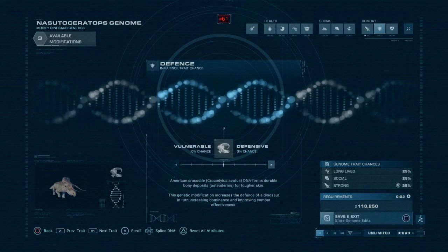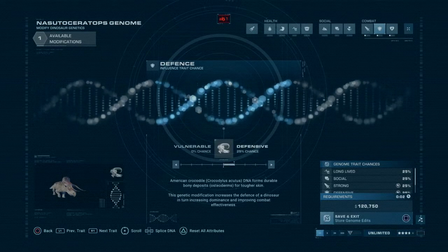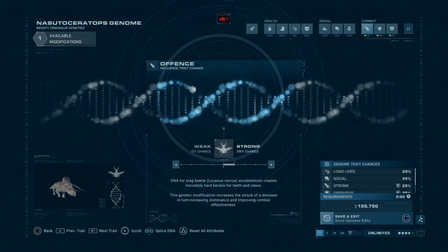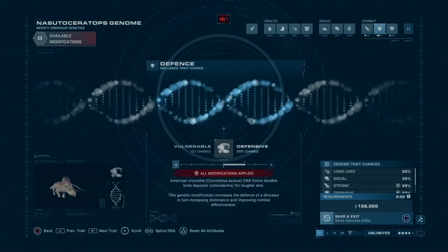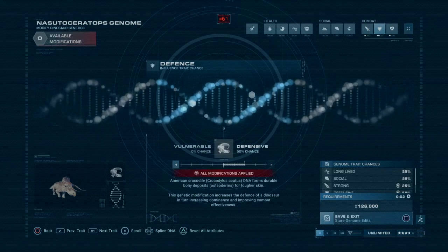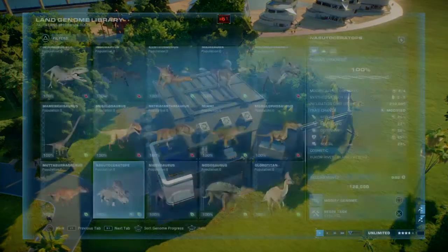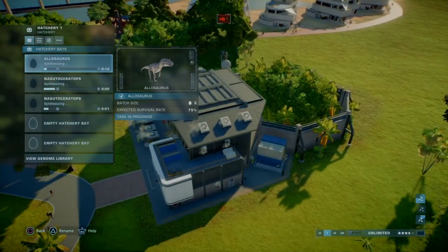So we'll make you strong, defensive, fit, and probably a little more defensive. I'd rather have them more defensive than strong. That one comes with five. Because we're also going to have Sinoceratops there, we can have two batches. Let's have ten Nasuoceratops.